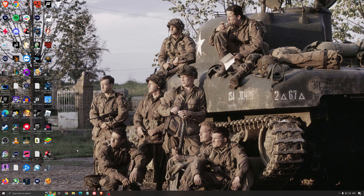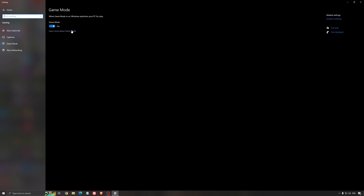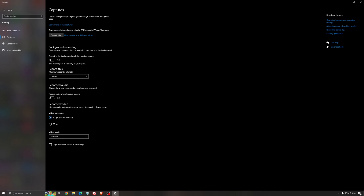So now the best settings for Windows for gaming. First of all, search for Game Mode in the search bar. Make sure that Game Mode is activated — it's been pretty good for the past year. You're getting decent performance and all your resources are focused on the game you're playing. For the Xbox Game Bar, I still recommend to deactivate this one as it causes stuttering and crashing in some games. For the capture, make sure that background recording is off and recorded audio is off.